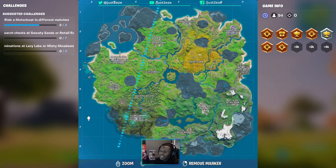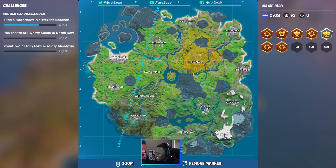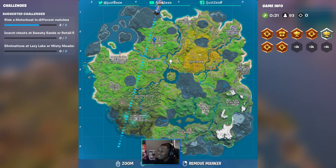This is the Fortnite map — all the locations. You have Sweaty Sands, Holly Hedges, Weeping Wood, Slurpy Swamp — which has proven to be one of my favorite places where you can actually get health and armor in the swamp — Misty Meadows, Lazy Legs, Retail Row, Dirty Docks, Steamy Stacks, Frenzy Farm, the new Anarchy Acres, Crag Eclipse, and Pleasant Park is back.